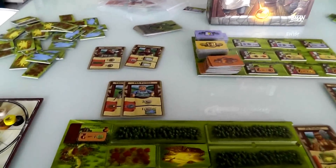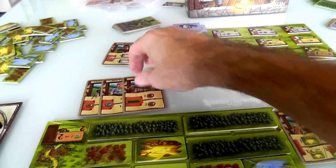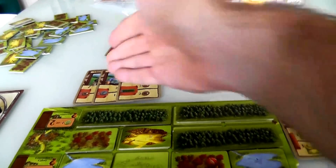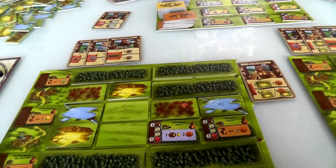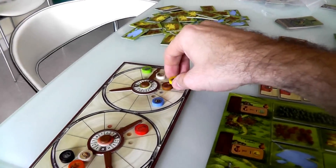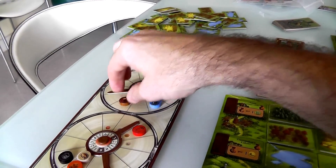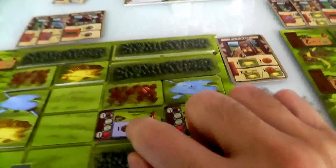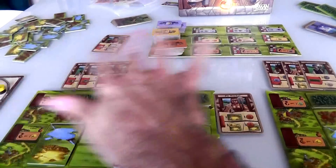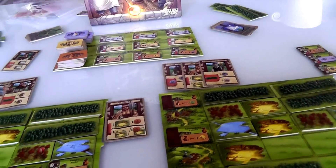Now I play my Woodcutter. Jen doesn't have it, so I do this unimpeded. I clear out a forest and get four wood — one, two, three, four. I'm up to six wood, almost at my maximum. And remember, anytime I want I can convert wood into clay, which I need for points. That was nice and easy.